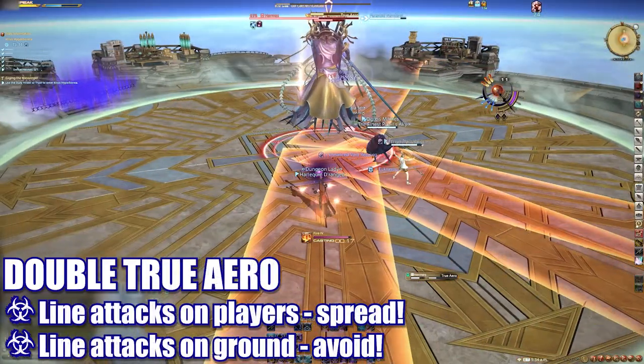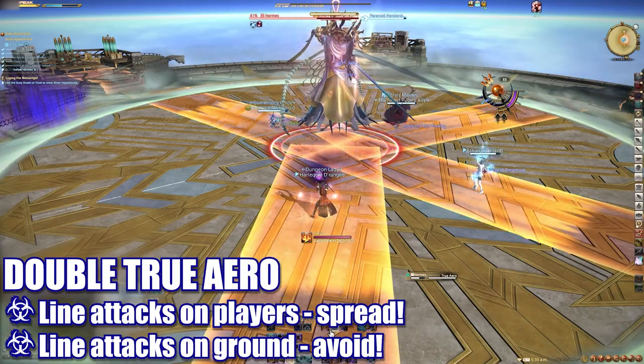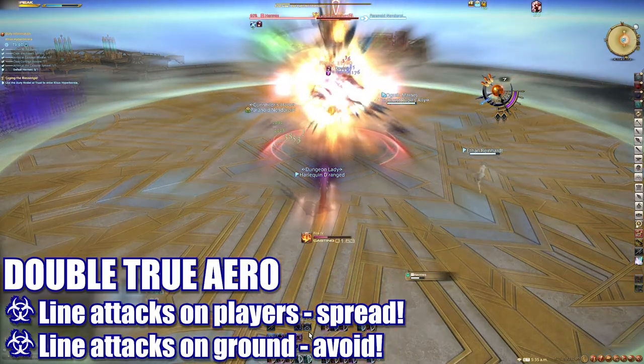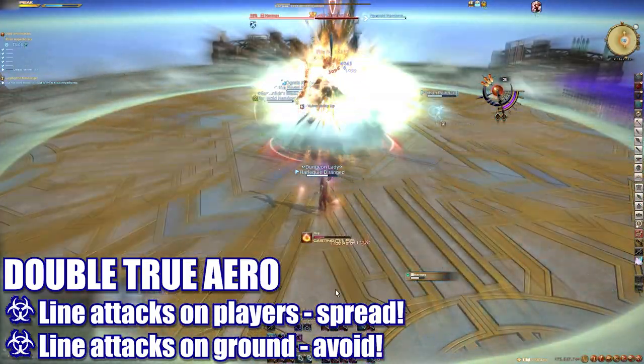Next, the boss will cast Double True Arrow. The first part of this attack will target all players with unavoidable line attacks. Spread these apart to avoid overlapping. After the first hit, a second set of lines will appear in the same areas, but these can and should be avoided.